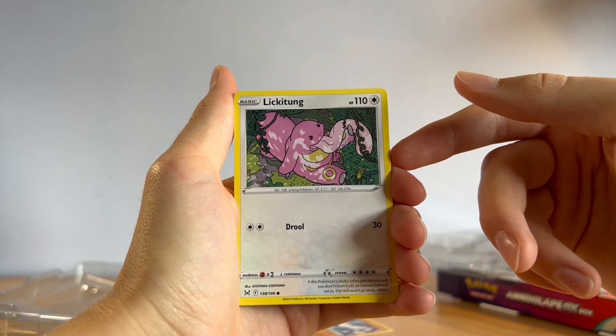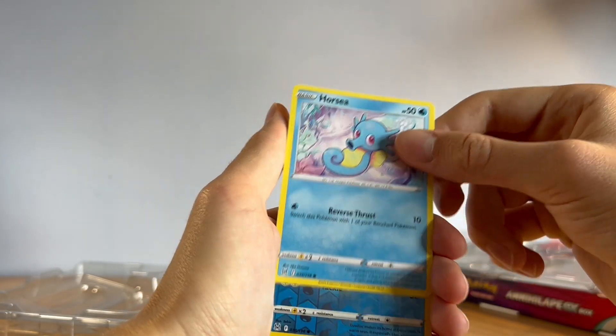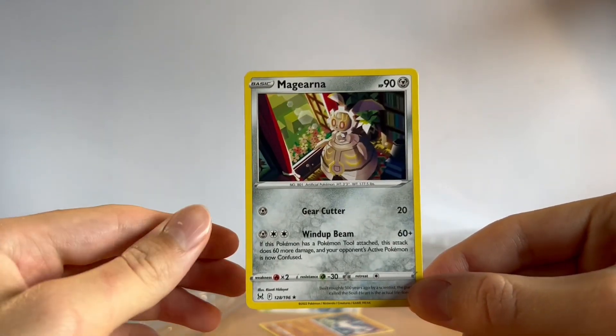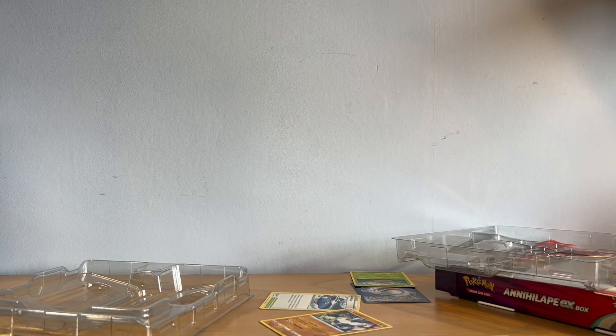We got Wormple, Clefairy, Lickitung — I have pulled way too many of that card, I never want to see that artwork again, please. We got Horsea, Luvdisc, and the last card is a Magearna. That's a pretty cool card — Magearna feels like a very forgotten Pokémon, but a very nice card all the same.